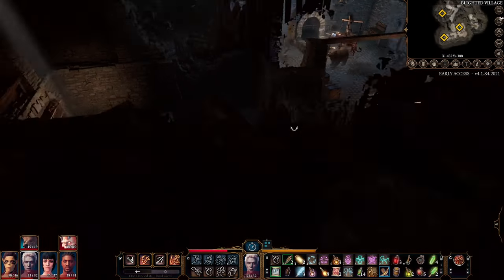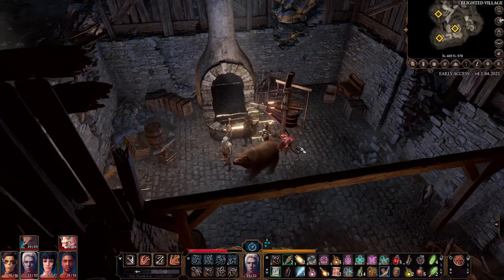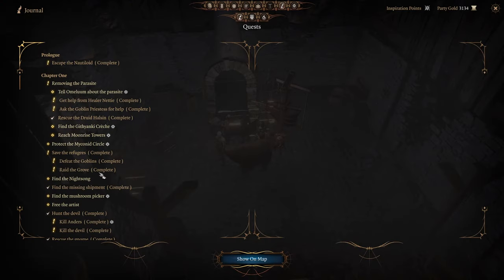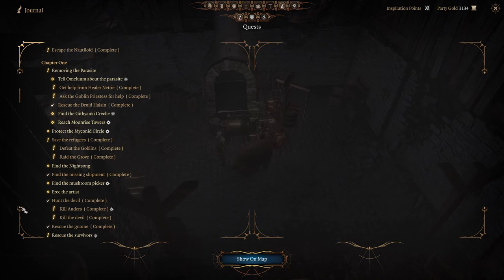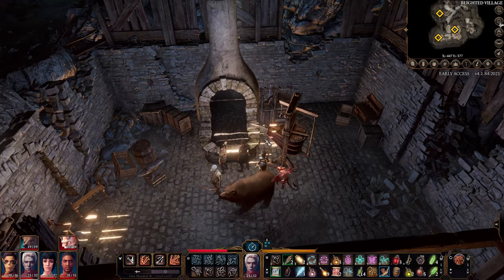To begin, once you get the Susserbark you have to come back to the Blighted Village where this forge is. You can access it through a couple of ways — the door into the Blighted Village is the easiest. We are trying to complete the Masterwork Weapons quest by crafting it.